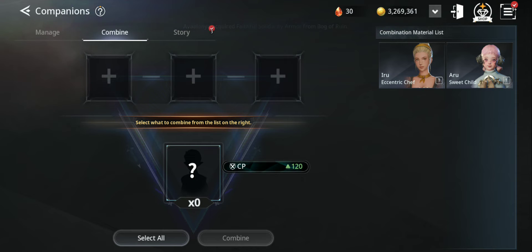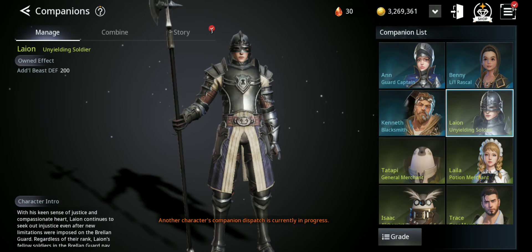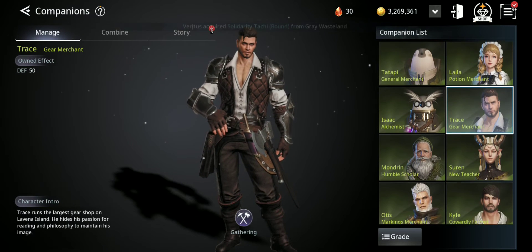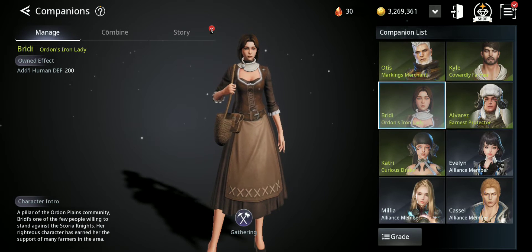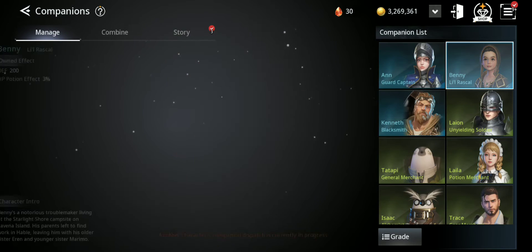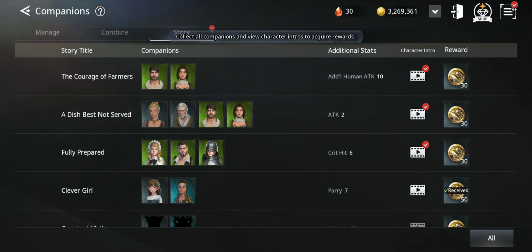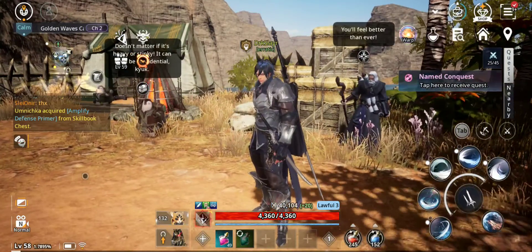I got extra CP right there — amazing. Let me see which ones I got: this one does region conquest and adds magic attack 50, this dude does gathering and adds defense 50, and this girl adds human defense 200 and does gathering. As you can see I'm completing all the ones I was missing, which increases my stats. Don't forget the story tab to collect those whale coins — do that on the character you want to earn the coins on.